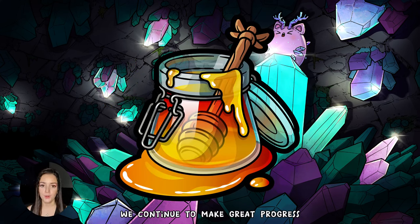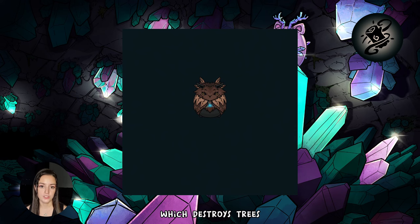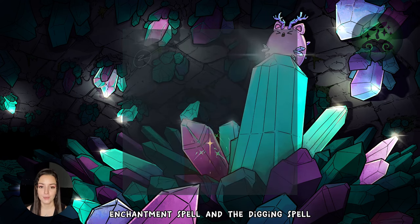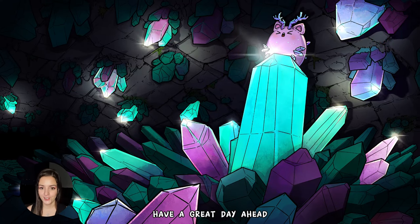We continue to make great progress in the animation department too. We've completed the Chumbie aura animation. We have also completed the wind blast spell, which destroys trees. We are also making great progress on the enchantment spell and the digging spell. That's it for this Chumbie Tuesday. Have a great day ahead.